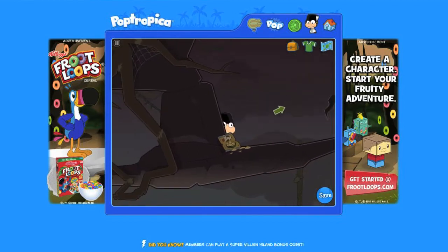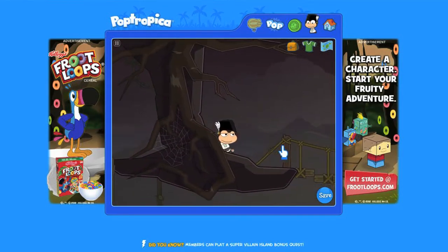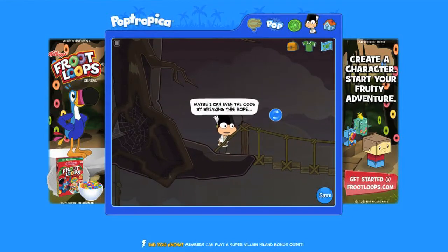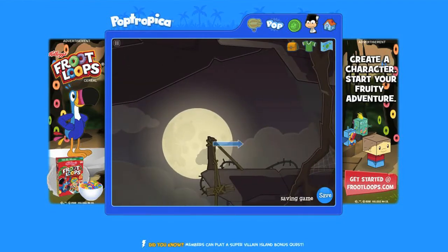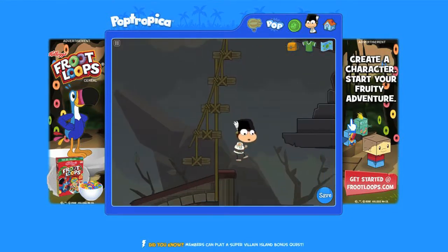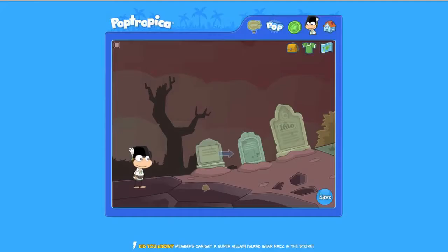Move all the way to the right. The wolf will appear at random to try to harass you. Once you get to the rope bridge, you'll make a note that if you cut the rope bridge, you might even the odds. The wolf falls from the rope bridge, and the rope bridge has conveniently become a set of stairs. Jump up the rope bridge — now stairs — and move to the right. Now you're in a graveyard.